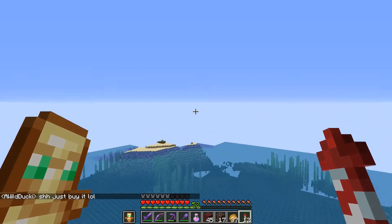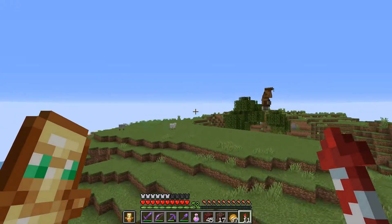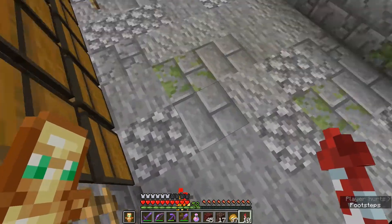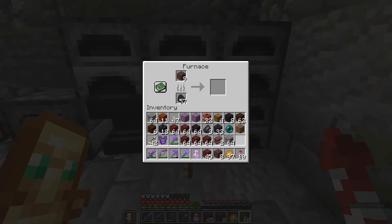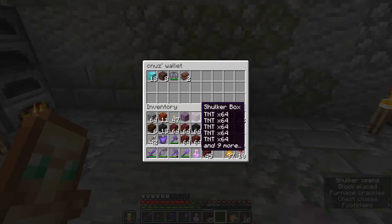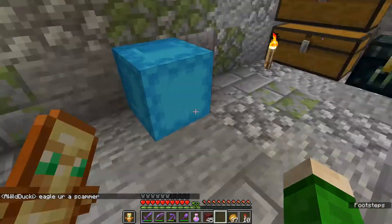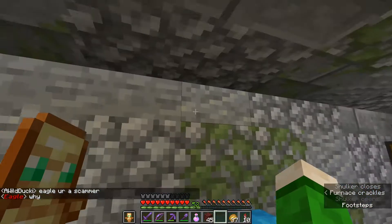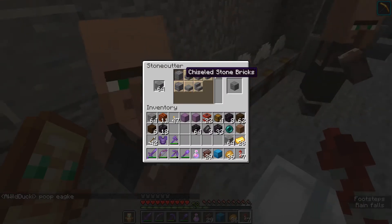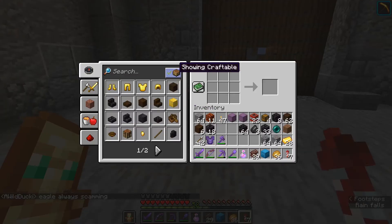We are heading back to our starter house. I haven't been here in days and haven't shown it in videos after the first episode, but this is where I go when I need to smelt things because I still haven't set up a proper furnace array. Let's put the ancient debris in here. That's eight ancient debris - we wait for this to smelt, get all the scraps, grab some gold from our base, and we're back with our stone masons. I need some chiseled stone bricks. Then I grab some gold so we can craft the netherite ingots.